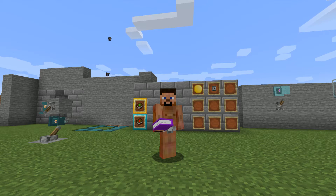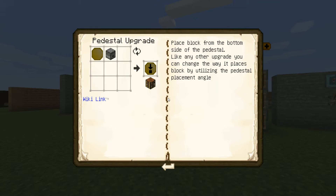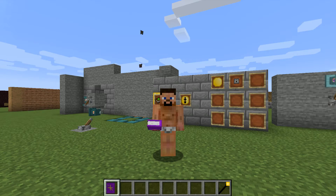Hello everyone, my name is MoMaster and welcome back to our guide to pedestals. Today we are covering the block placer upgrade. This upgrade will place items from the pedestal into the world below it, and if they're not a block, it just won't place them.